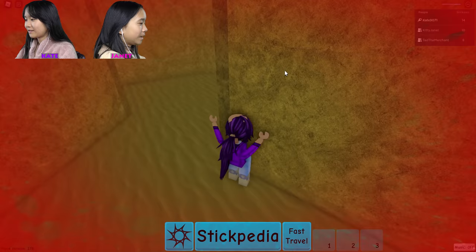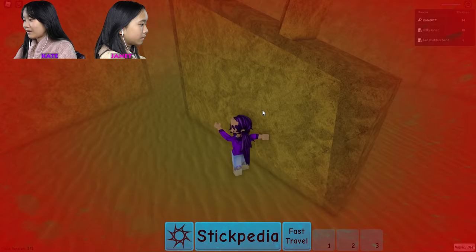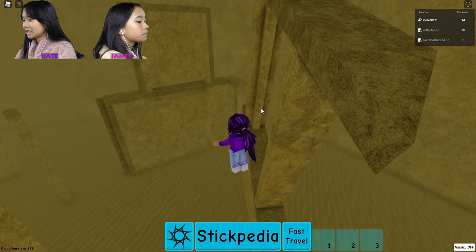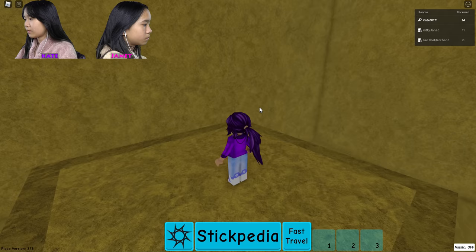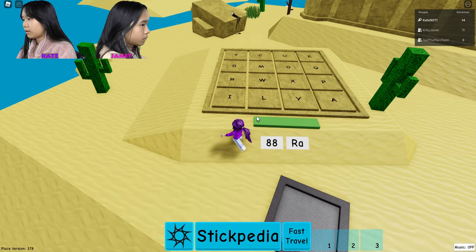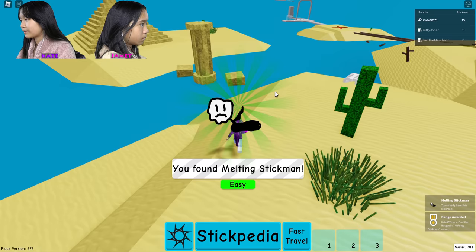I got a difficult stick man! I've only found like two mediums, so that's the hardest difficulty I've gotten. There are seven minutes left and I don't know if I should be going for this stick man figure, but right now I'm in the lead, so that's good. I'm not going to go for the one in here — it seems a little too difficult. This poor guy is a melting stick man.